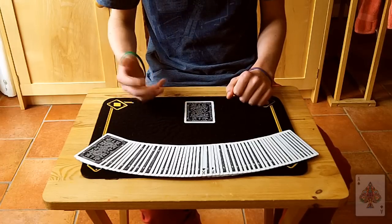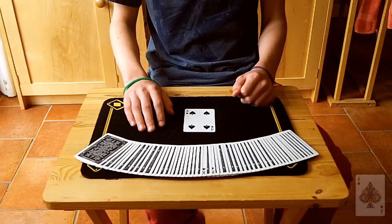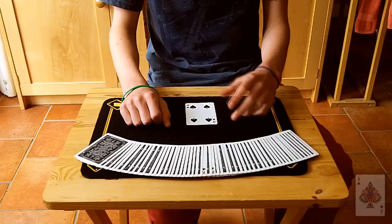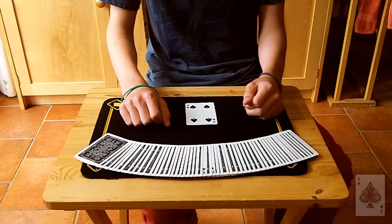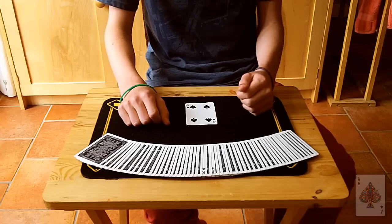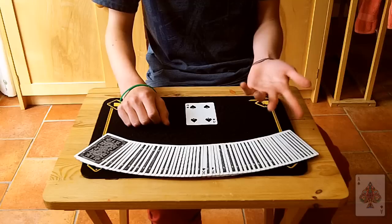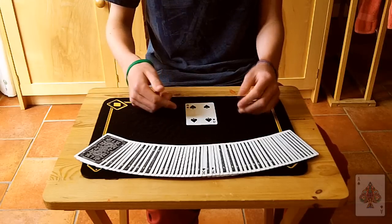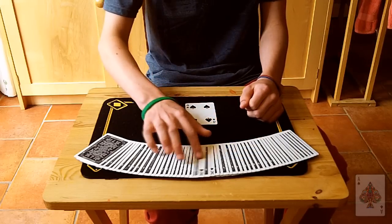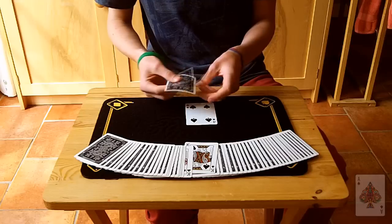Now hopefully if this prediction is correct it should be the soulmate of the selection, the ten of diamonds — so over here we should have the ten of hearts, right? Well, we do indeed have the four of spades. That's a little bit disappointing, because ideally I'd be able to change the four of spades into the ten of hearts, but it's actually against the laws of magic to alter your prediction once it's been seen by the spectator, or by anyone for that matter. So instead of altering the prediction, I'm going to have to change the selection — the ten of diamonds — to perfectly match the four of spades.